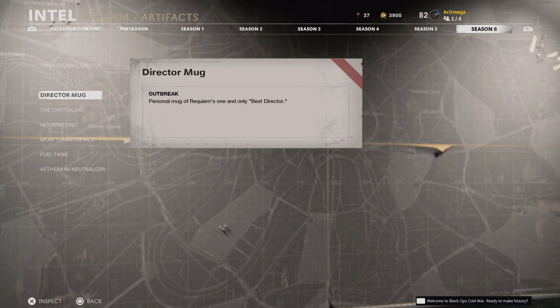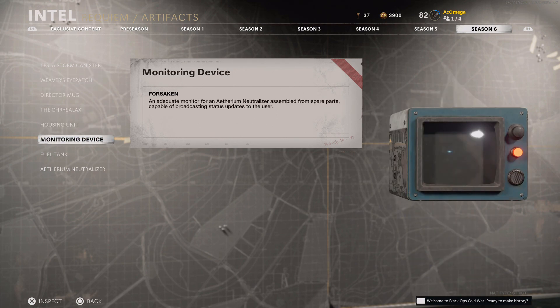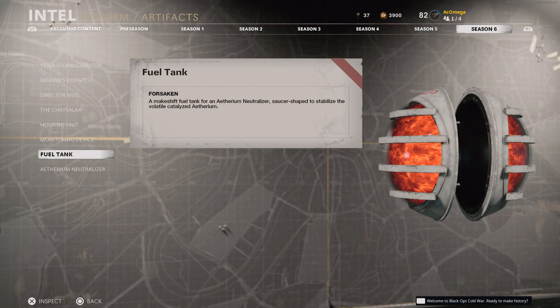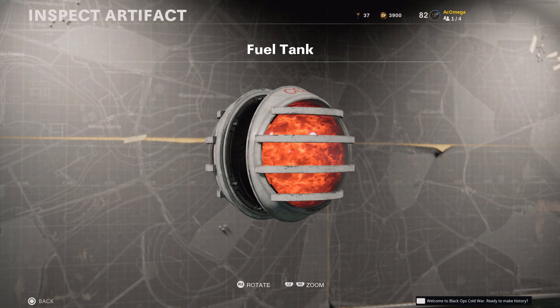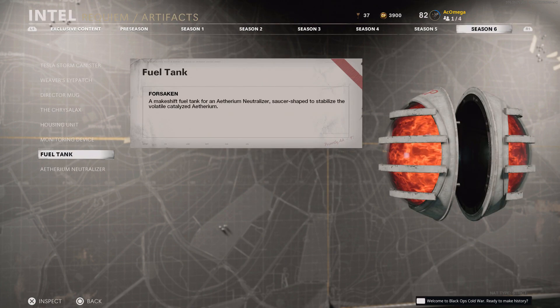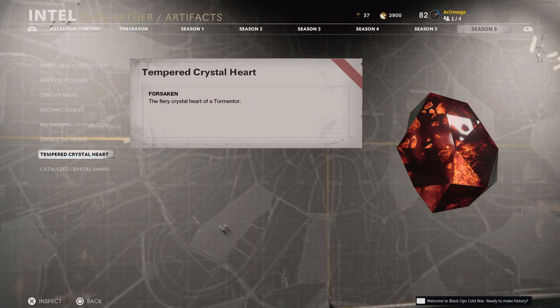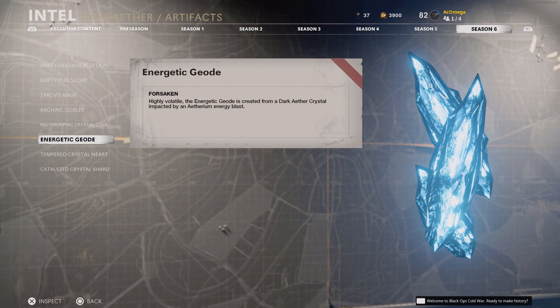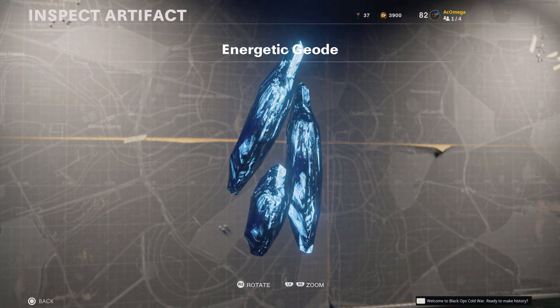Looking back, we had 6 seasons in Cold War Zombies with over 500 pieces of Intel, and it was quite the journey to collect it all. It was a massive undertaking, and although I was searching myself for countless hours each update, I have to give credit to everyone who helped collect the Intel. Thanks to Reddit posts and comments about Intel locations, I could provide complete guides every season, and the Reddit posts were extremely helpful.